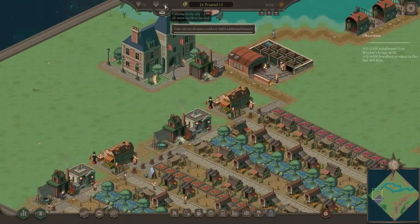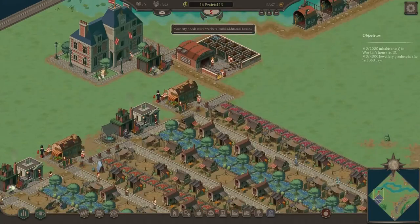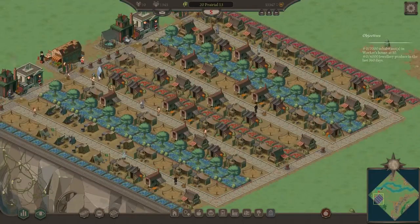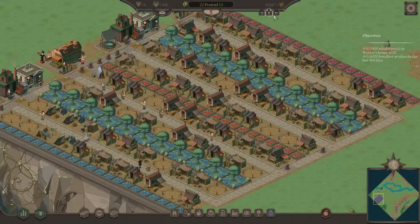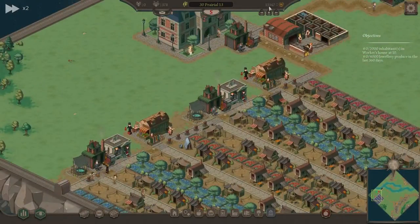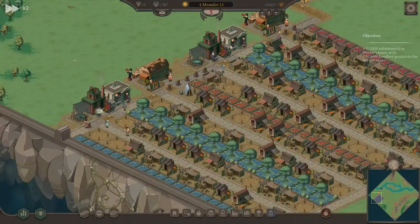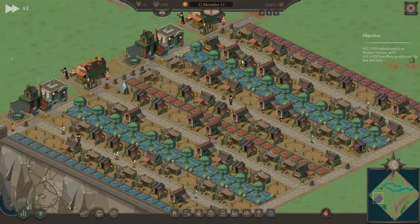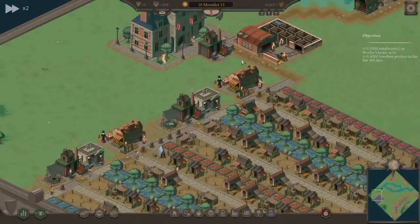Your city needs more workers — 26 more workers. That's fine. We still have plenty of room in the city, people are streaming in, so let's speed things up a little bit. Still got plenty of money, but we are spending more than we're making — this is why I wanted to get the tax collectors down soon. We're not going to be making the big bucks from these little tents and ranches, but every little bit helps.